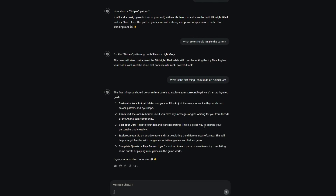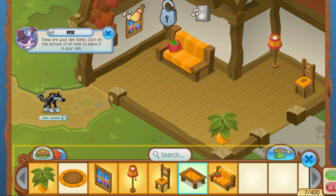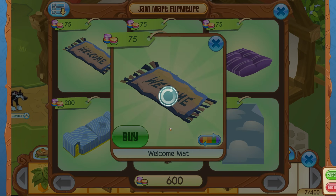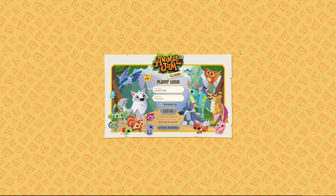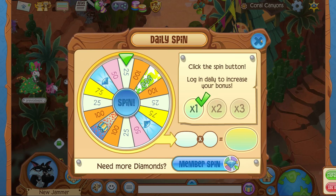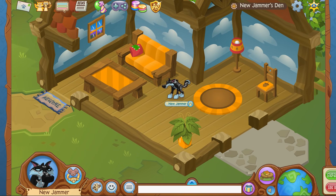Next tip: visit your den and start decorating - the best way to express your personality and creativity. It's already decorated for us, but I guess we could touch up on it a little. We actually did the tutorial, which not that many people probably do. We somehow softlocked the game, but we put our den item in and there we go. This is my crib - AI certified.